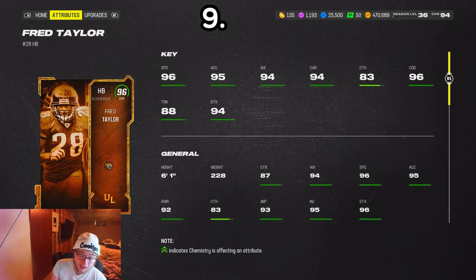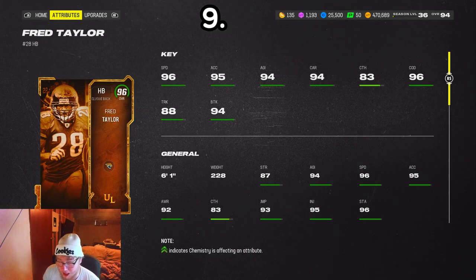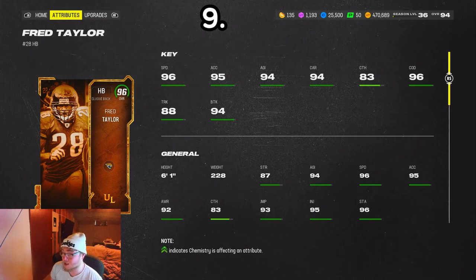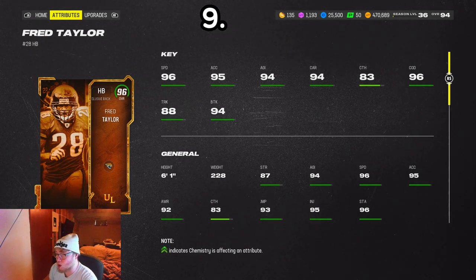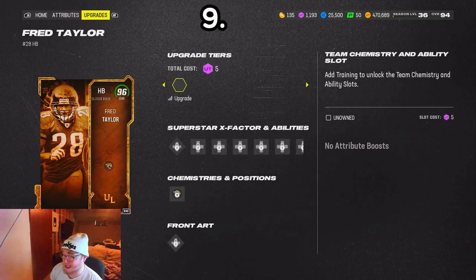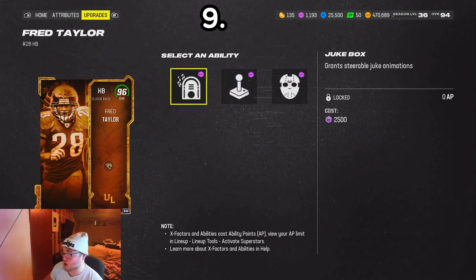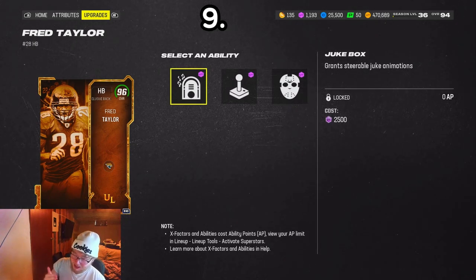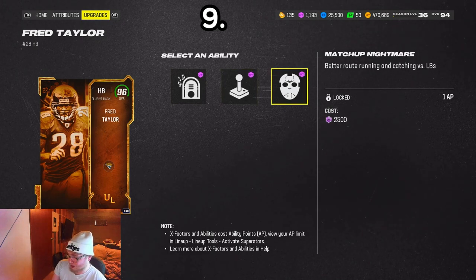Number nine: Fred Taylor. In the beginning of the year he was probably one of the best running backs, and I can still say I used him all year. He has one of the best jukes in the game. He's a bigger back at 6'1", 228 pounds — a little slower with 96 speed, but that juke is great. He gets Jukebox for free, Human Joystick for one, and Matchup Nightmare for one — very good card.